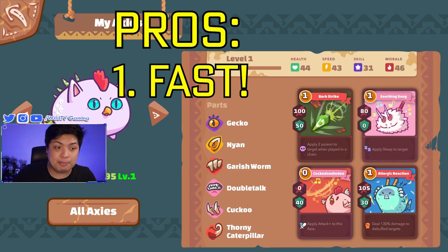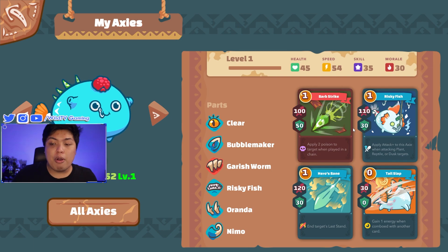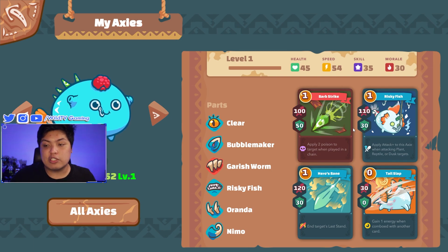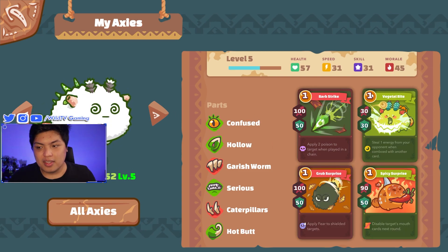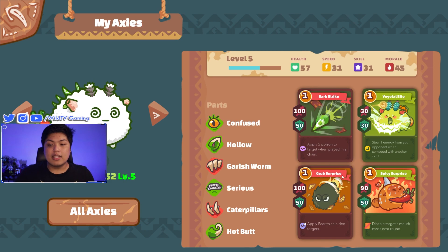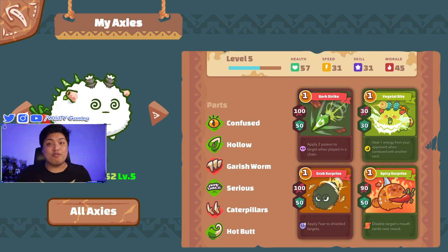It's really fast for a reptile — it has 43 speed, high damage, and it ignores armor, so that's pretty cool. For our midliner, it has risky fish, barb strike, hero's bane, and nemo for its tail. For our plant, it has serious, hot butt, caterpillars, and the garish worm for its back, so we're going full-on damage on the opponents.